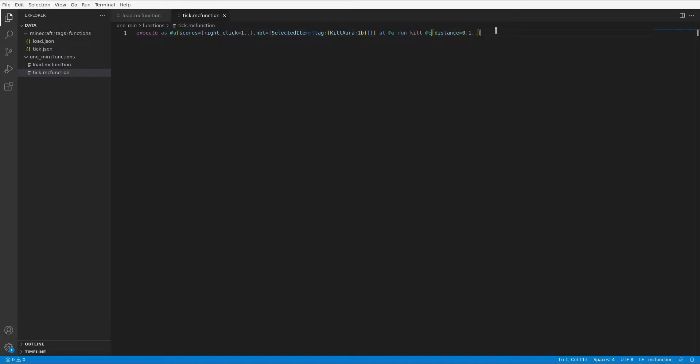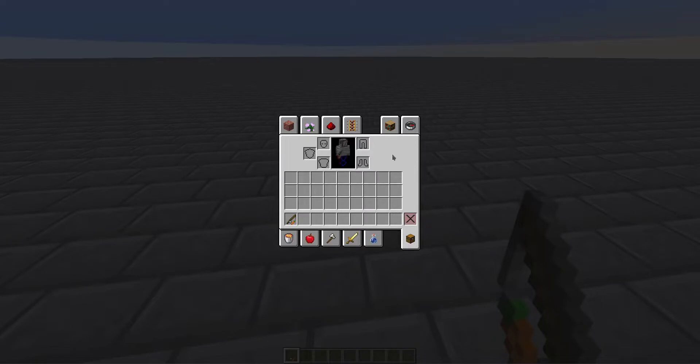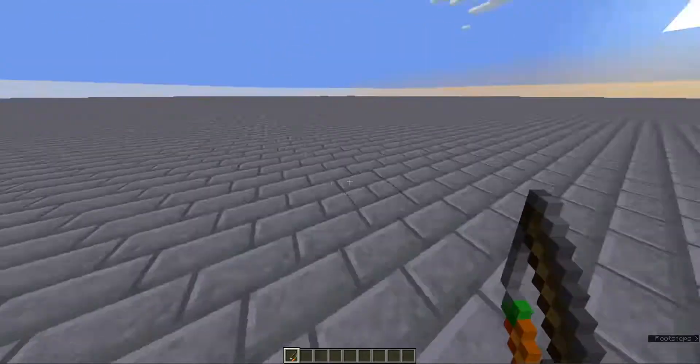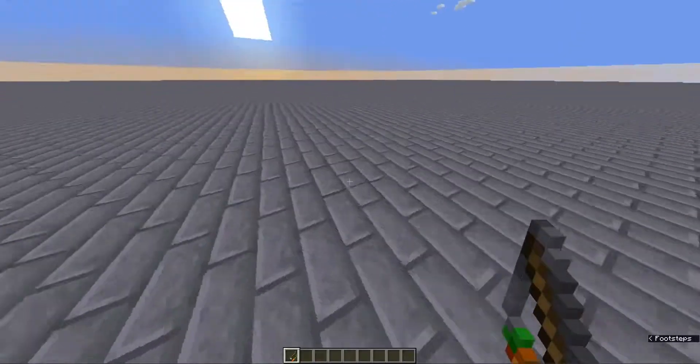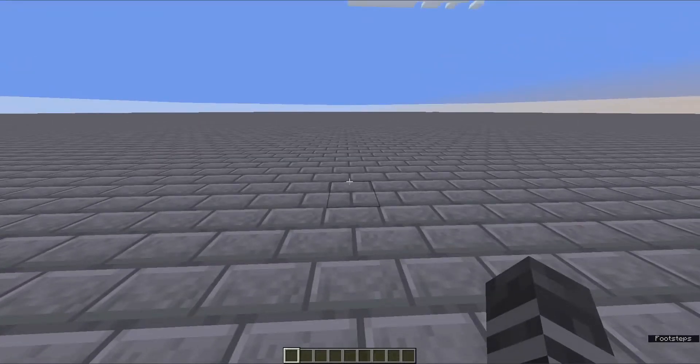Now let's see if we can move on and make something a little bit better in the 10-minute challenge. So for the 10-minute challenge, I just set up a new datapack here. I think I'm going to create a bow that when you shoot it and the arrow lands, it will basically create a tornado that will suck in entities within a five-block radius, and then maybe it will kill itself after like 30 seconds or something. Let us get rid of this and start the challenge.